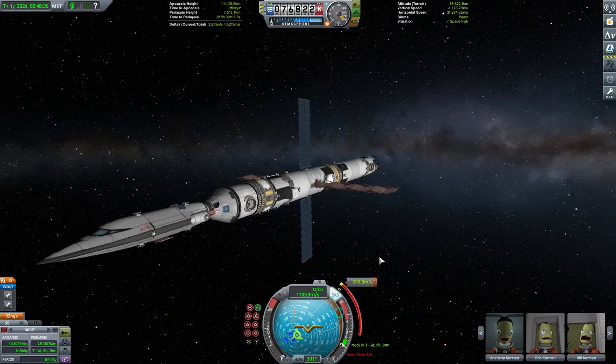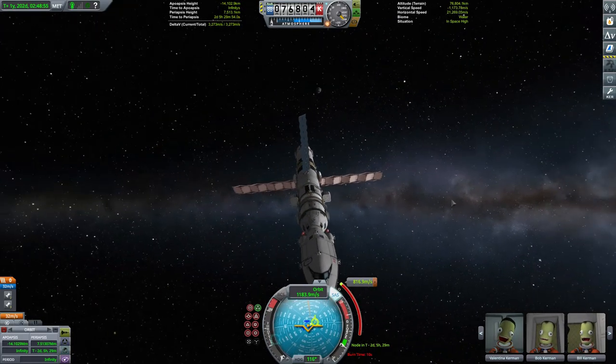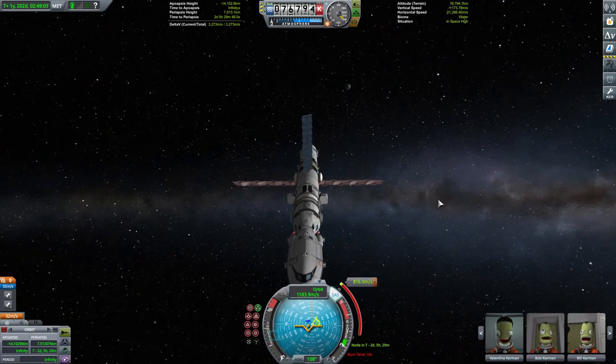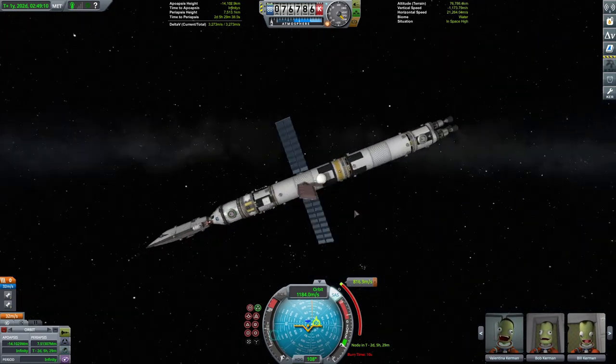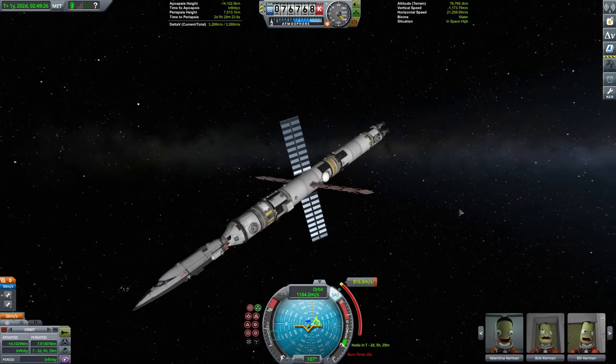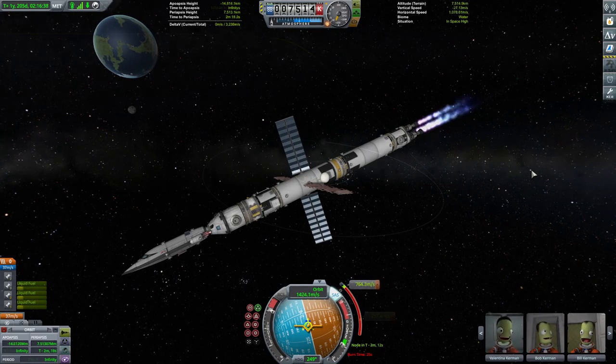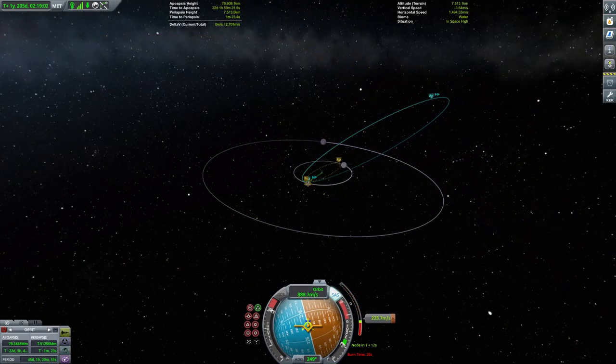So once again the burn time indicator is well and truly buggered, and we're relying on guesswork. I take a guess that this burn is going to take about five minutes, so having switched the engines back over to the correct propellant, having pointed our craft in the correct direction, and having awaited the appropriate moment, we start the first of our manoeuvres. Turns out I overestimated the burn time a little, but it doesn't really matter — we're just trying to get ourselves into some kind of reasonable orbit.